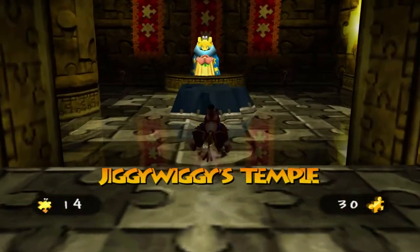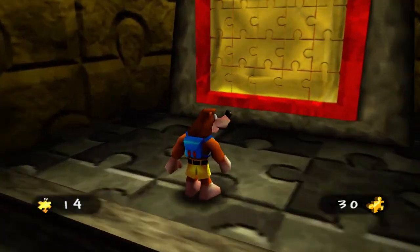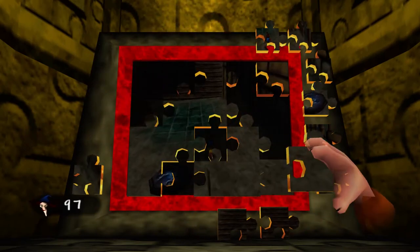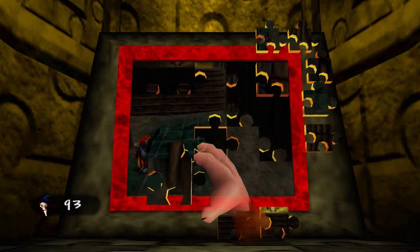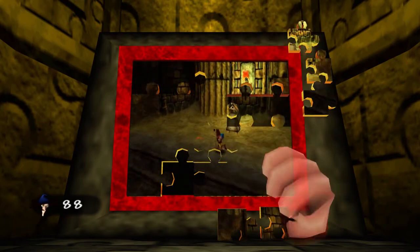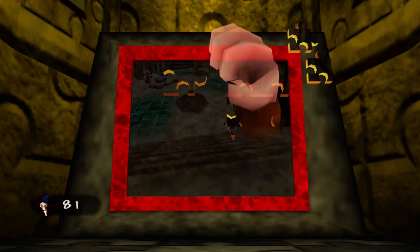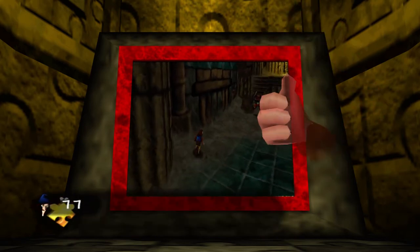We'll definitely be getting a lot of use out of it and we'll be activating the cheat here shortly. But for now, we're back here in Jiggy Wiggy's Temple as we have ourselves another puzzle to solve to unlock World 4. So let's go ahead and take on Jiggy Wiggy's challenge number 4. Out of all the challenges that Jiggy Wiggy has, this one is one of the hardest ones to really make out what's going on in the background. This is a very dark area that Banjo is exploring — from the looks of things, it seems to be some kind of cave, but it doesn't really give you a good idea of what to expect in World 4.